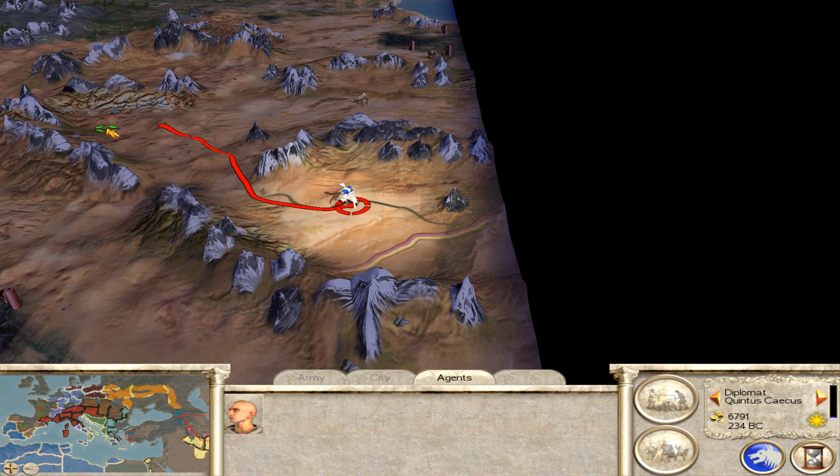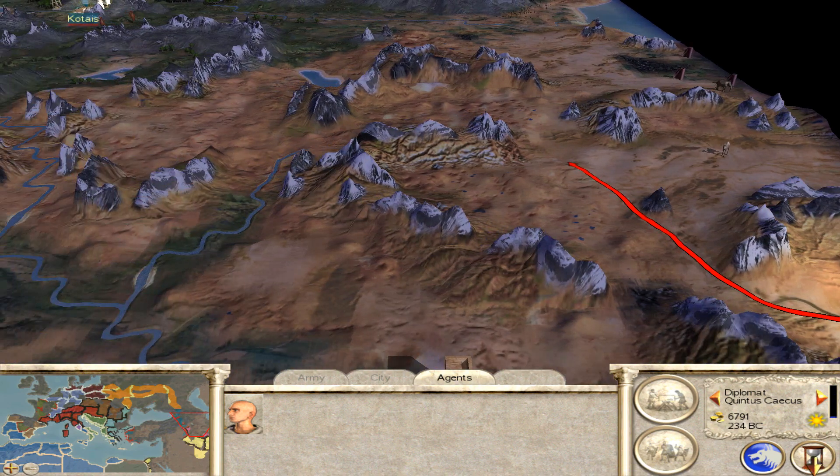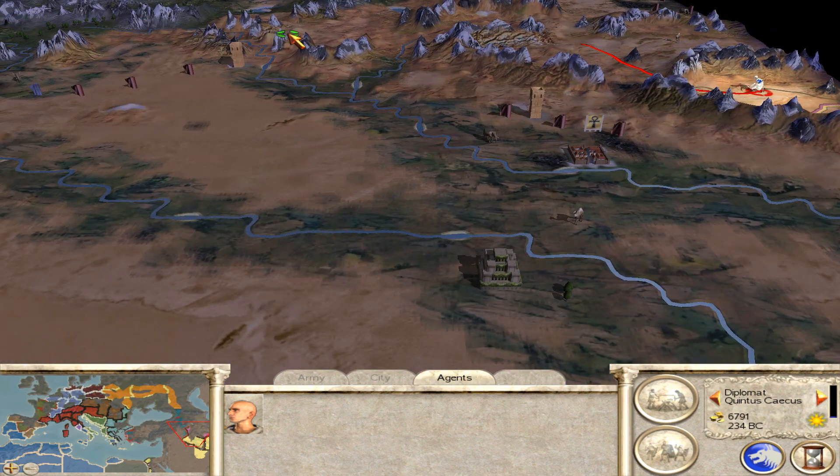I'm just going to send this guy up to the north to try and do a little bit of exploring. We can see that this is owned by Parthia, so they're still in the game, but I'm expecting that the combination of Egypt and Pontus will soon take them out.